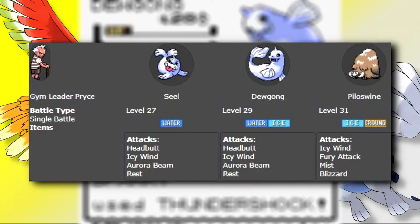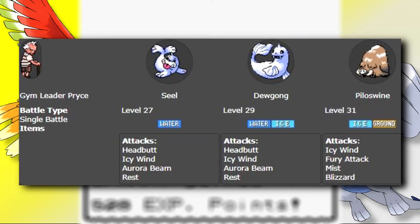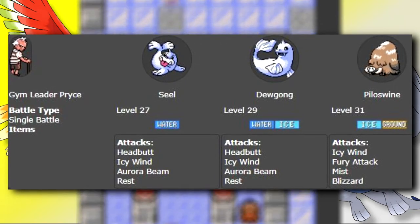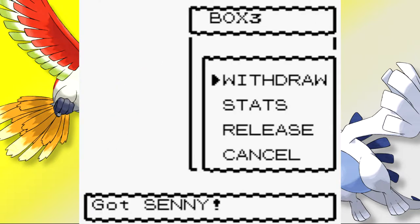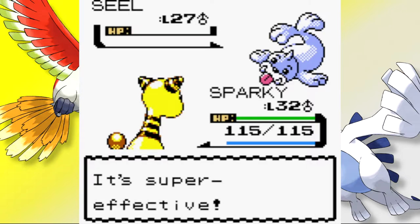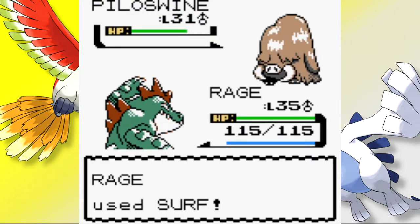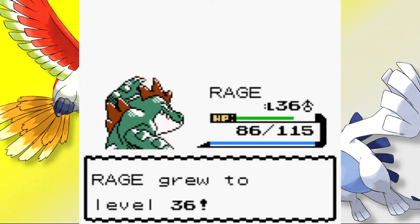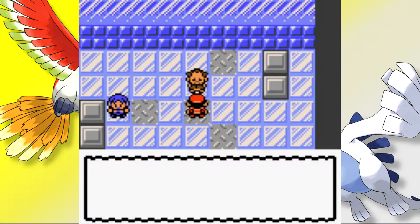As for Pryce himself, his team isn't too difficult. He uses the Seel evolutionary line with identical movesets — Ice moves that can lower stats, Headbutt for flinching, and Rest to heal. His Ace is a level 31 Piloswine with high attack, Fury Attack, Icy Wind, and Blizzard. We lead with Sparky holding the Magnet — a boosted Thunder Punch takes out his first Seel in one blow. Pryce brings out Piloswine and we switch to Rage due to Piloswine's Electric immunity. Piloswine uses Mist to prevent stat drops and we take it out with Surf. Finally Dewgong appears; thanks to its fixation on Headbutt, Rage's attack boosts to the point where we take it down without much trouble. We win our 7th Gym Badge, and it's definitely something to learn from for future runs.